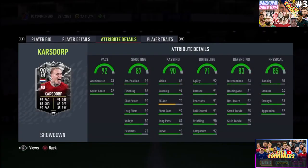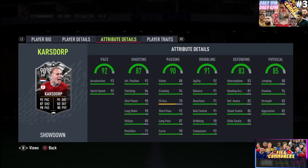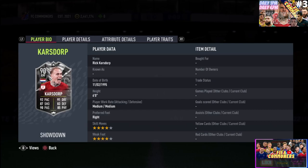This guy is going to bring you size, strength, ability to defend, ability to shoot, ability to pass — he can play pretty much everywhere on the pitch. He's 4-star skill, 4-star weak foot, medium/medium. He can play as a CM, CDM, right back, or winger. I am so excited to complete this card and use him in game. Boys, this is a must — go ahead and complete him. Give me a quick review on Rick Karsdorp. Drop a like, subscribe to the channel, and I'll catch you very soon for another player review. Peace out.